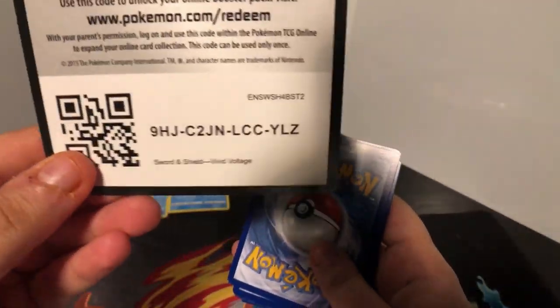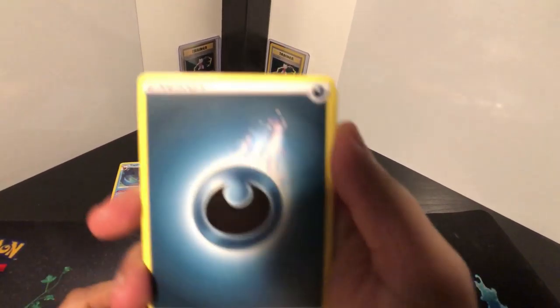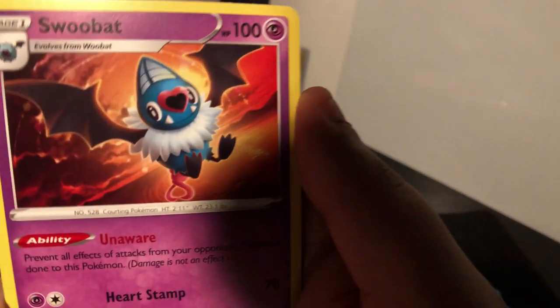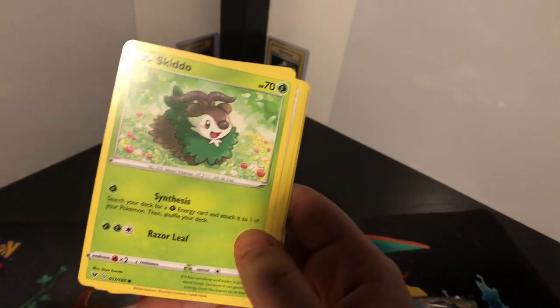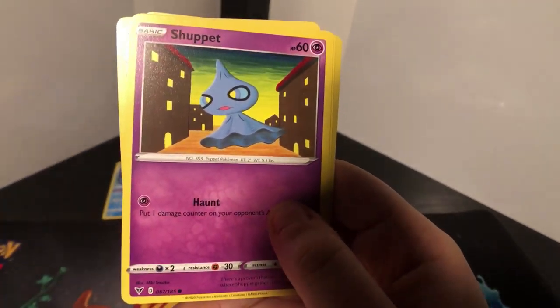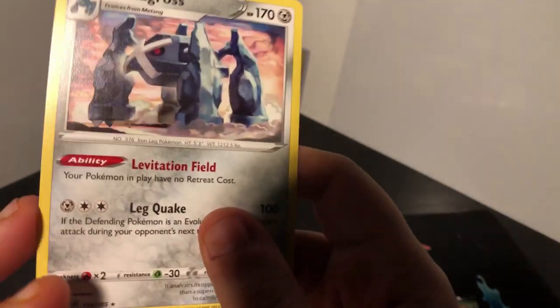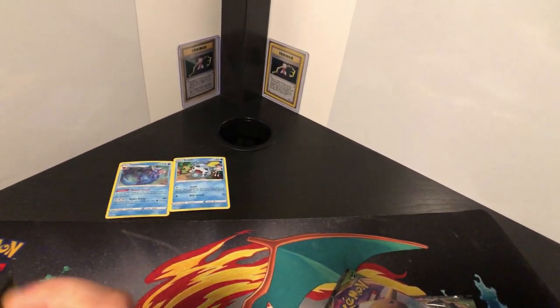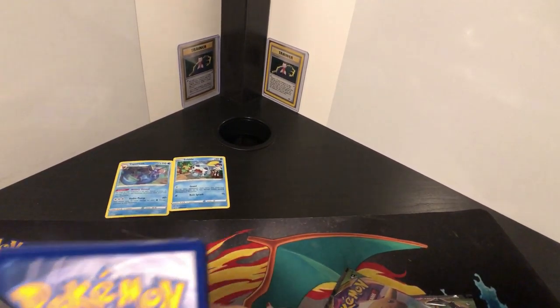Okay, let's get cracking into this. I think there's a Leon in here that I want. And I think there's Nessa too. I always want the trainers, but in terms of value I'm not really sure — I'll check it out later. Okay: Excadrill, Skiddo, Eevee, Trubbish, Shuppet, Chewdle, Quagsire, and Metagross.